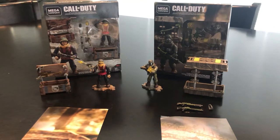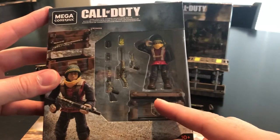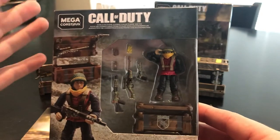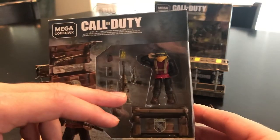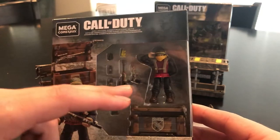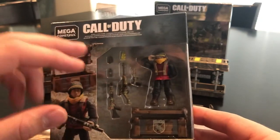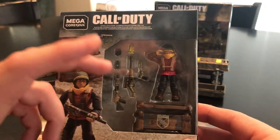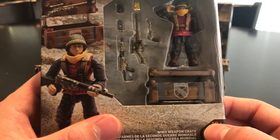The first thing we'll take a look at is the packaging and the display art. First up is the World War II weapons crate. It's got nice window packaging so we can see what's included. We have three firearms: the Sten, the Springfield 1903-esque sniper rifle, and a revolver. Additionally included is the Sten magazine, a grenade, the new muzzle attachment piece to simulate firing, and the World War II themed weapons crate with a nice infantry logo on the front.